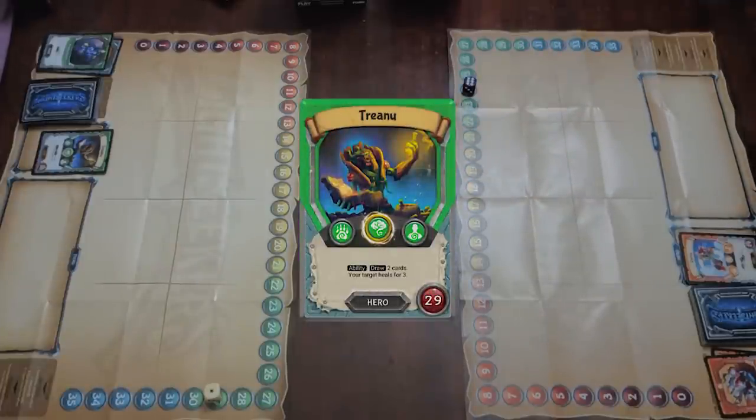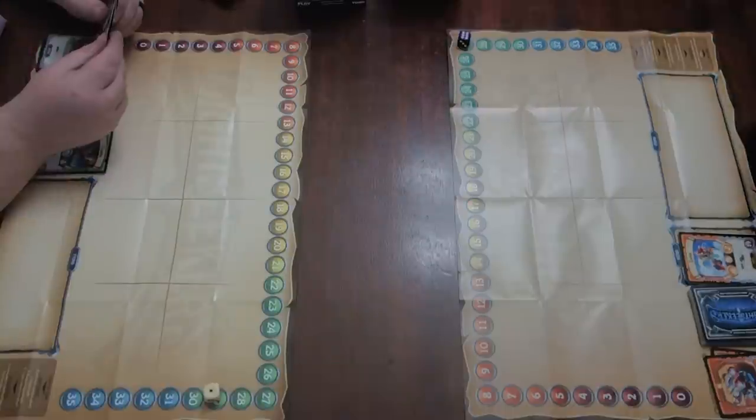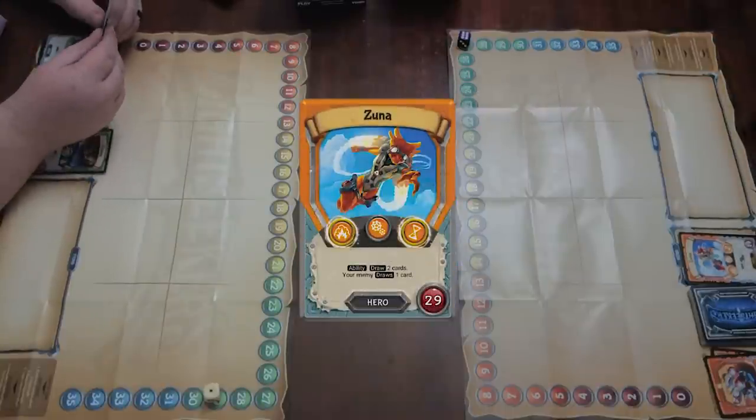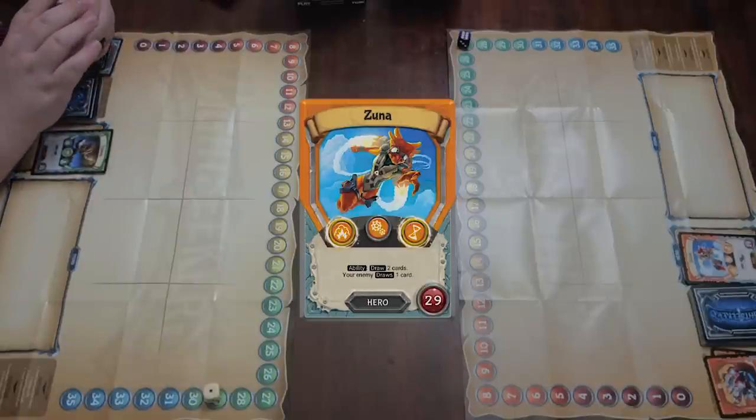I'm going to use Trianu — his ability says draw two cards, but your target heals for three. And you're my target in this game, so you get all that life right back. I'll use Zuma's ability, which is I draw two and you draw one. I would much rather be giving you three life than a card.